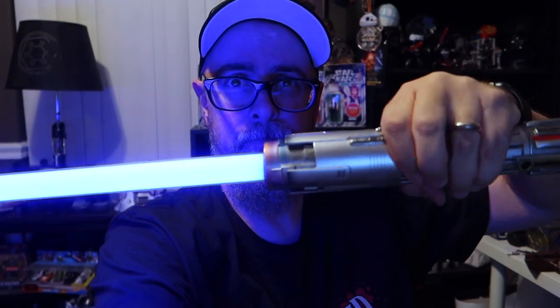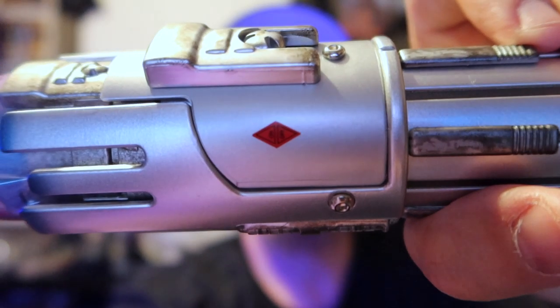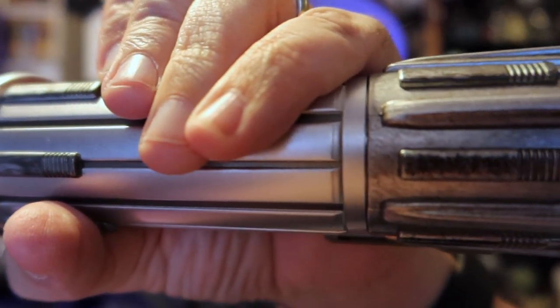Now if you try to turn it on without a blade in it, nothing. If you do this with the sabers that you can build at Galaxy's Edge, I believe this makes a crackling noise of not emitting - kind of like an error noise. I'm going to put the blade inside the saber and hopefully this ignites. Take a close look at the hilt. That's the Ben Solo saber.